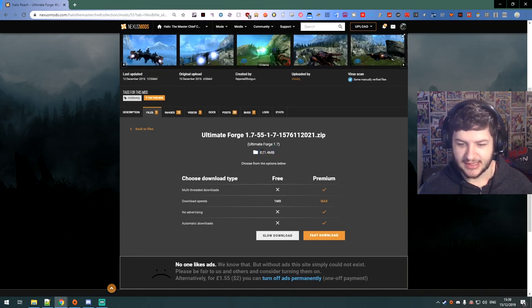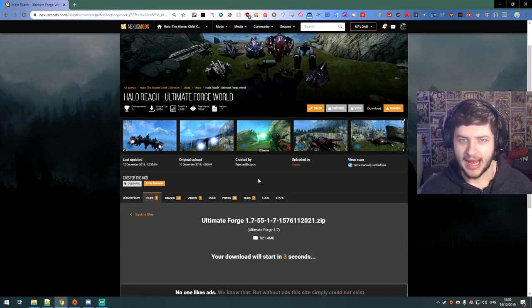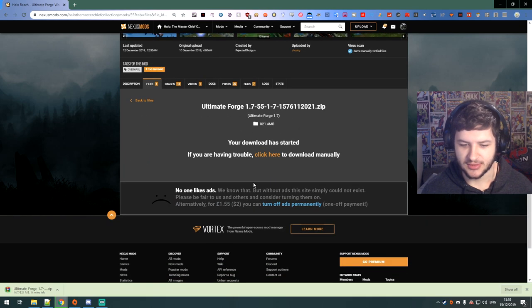Now this file is slightly large — it's not huge — but it is slightly large because basically we're downloading a map. We're not actually downloading the forge mode itself; if you want to download forge mode, check out my last video. We're actually downloading a modified forge world map. So this is forge world, the map, and it's been edited in some mod tools to actually allow certain vehicles to be flown.